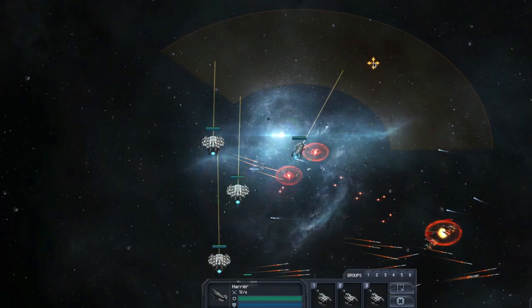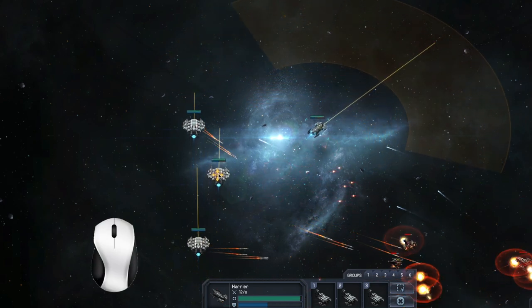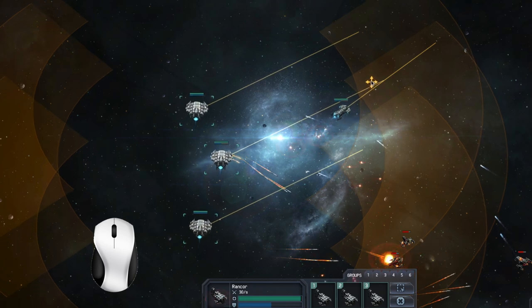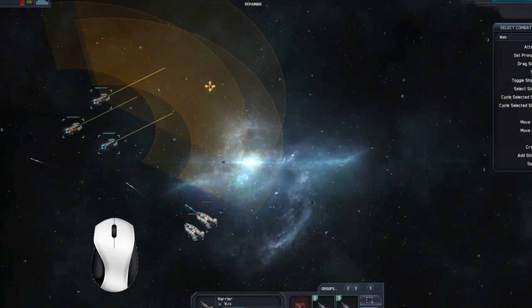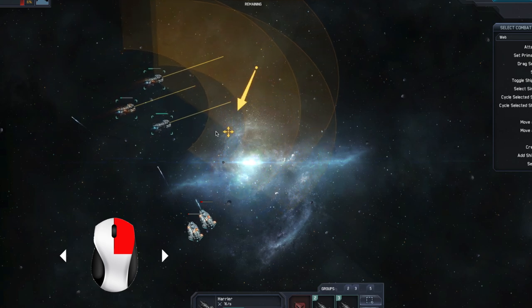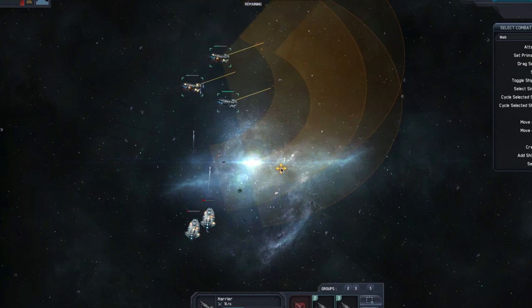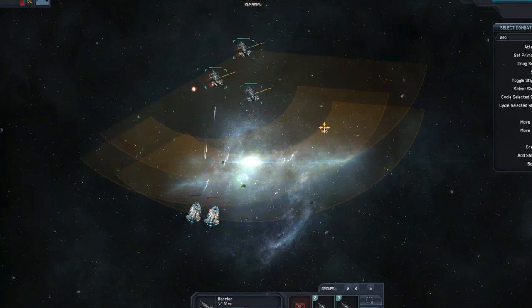There are several combat controls used by both control schemes that can come in especially handy. By left double-clicking on one of your ships, you will select all ships of that type. After selecting a ship, right-click and hold down the button, then drag the mouse in any direction to see a large arrow. When your ships approach that destination, it will begin to turn and face in the direction that the arrow is pointed in.